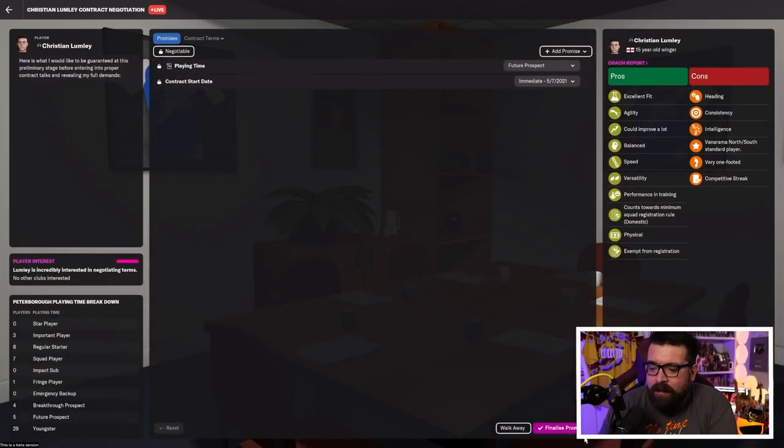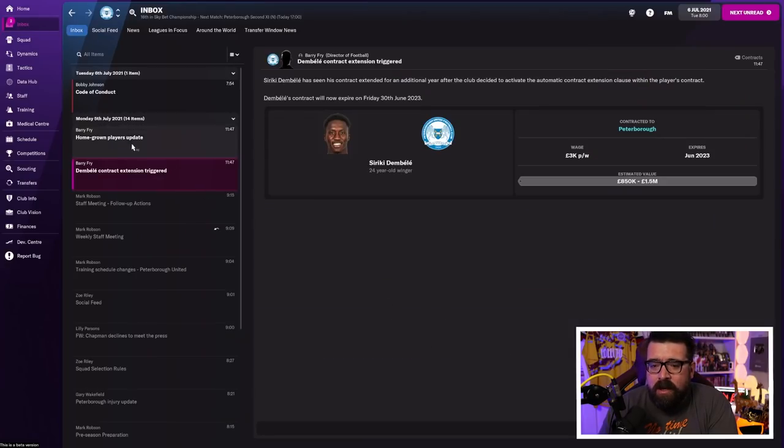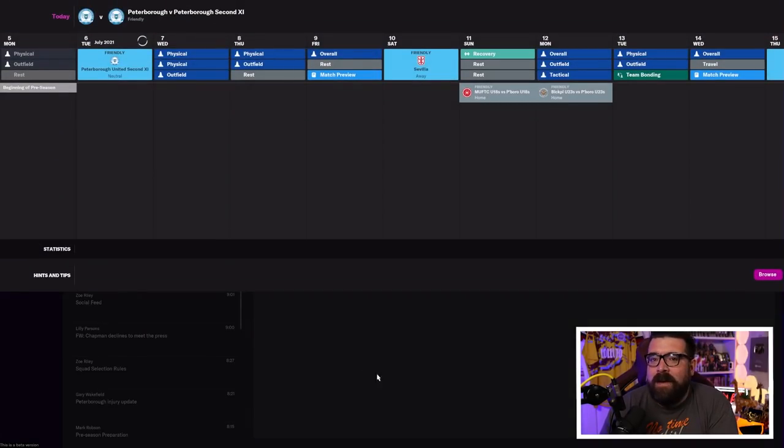We'll offer these contracts — obviously you'd negotiate them a little bit rather than just offering exactly what they ask for, but we're trying to hurry this along. We're still on the 5th of July, still our first day of the save. We're getting a summary of who our homegrown players are — remember, we need eight of these in the squad at any one time, so it's important to keep track. Code of conduct is basically your system of punishments for naughty players. I would just recommend you ask your assistant manager to pick — click 'ask assistant manager to pick,' click confirm, and it's done for you. I've never done anything other than that and it's never caused a problem.